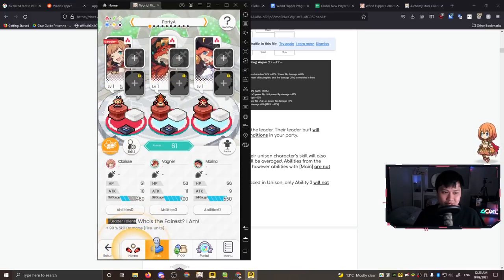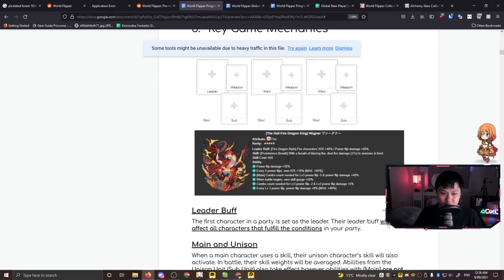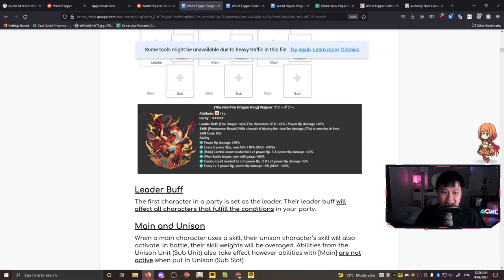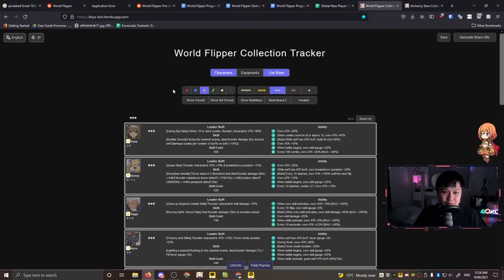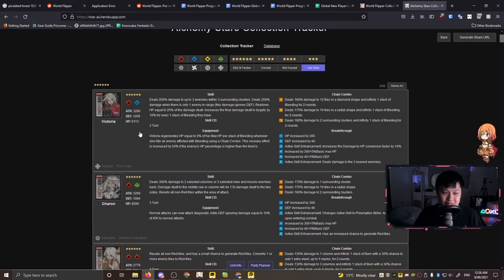When I go into units and look at my team, I can see there are just so many things going on. So let's talk through a couple of these. The leader buff: the first character in a party is set as the leader, and the leader buff will affect all characters that fulfill that condition. I also want to show you a great resource - if you play Alchemy Stars you'll be familiar with this layout, because it's made by the same person - the Alchemy Stars collection tracker, and there's one for World Flipper as well.